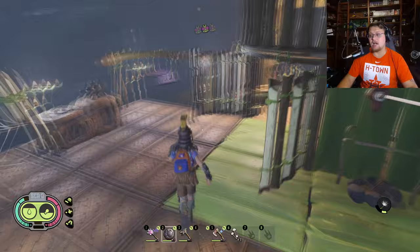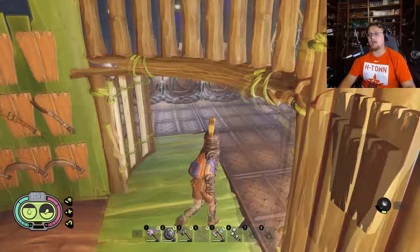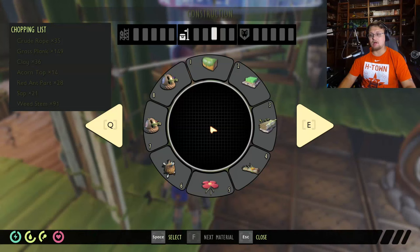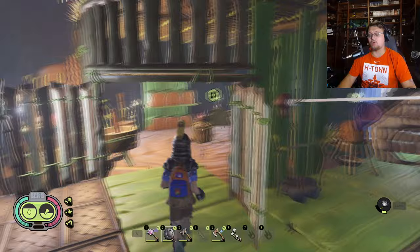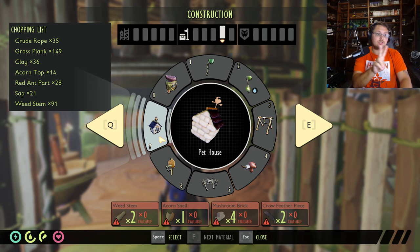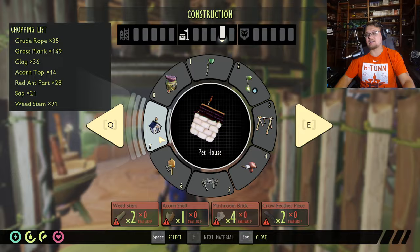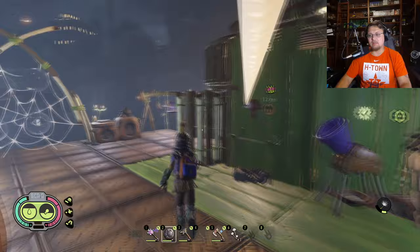I don't think it's too difficult to get pets. To unlock the rotten meat slurry, take a piece of rotten meat and research it at any resource analyzer. Do the same with a mushroom and a plant fiber piece to unlock those slurries. You'll need a grinder to make them — grinders require two weed stems, two acorn shells, three flower petals, and five ant parts. Pet houses require mushroom bricks to unlock: two weed stems, one acorn shell, four mushroom bricks, and two crow feather pieces. Not bad at all for a safe place for your pets.